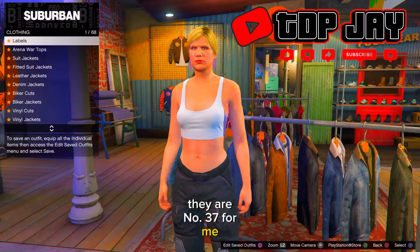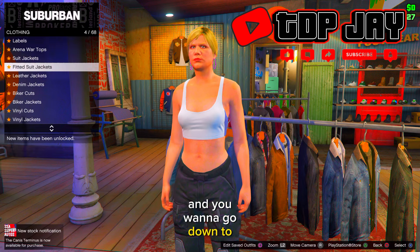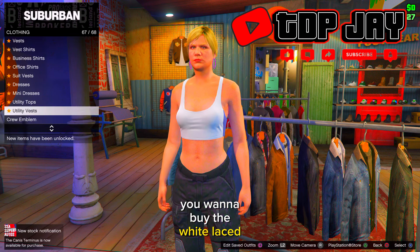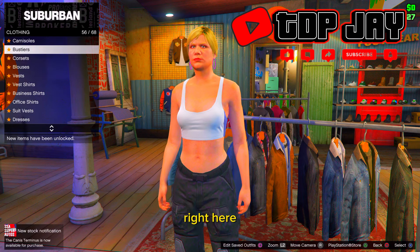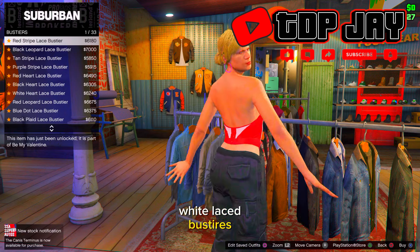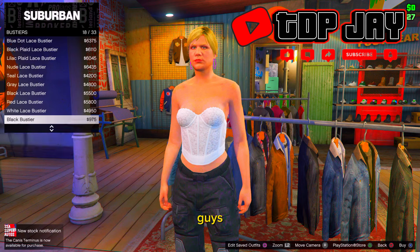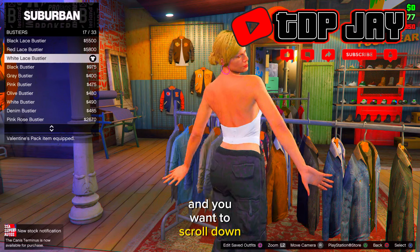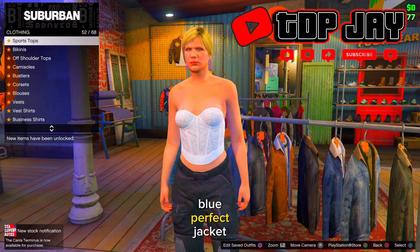Next, go over to tops and scroll down to bustiers. Buy the white lace bustier — it should be number 17. After putting that on, bag out and scroll down to sports jackets and find the blue puffer jacket.